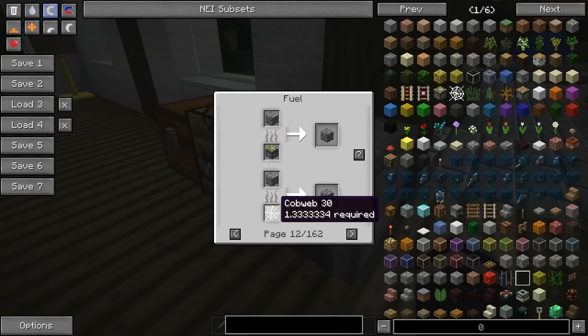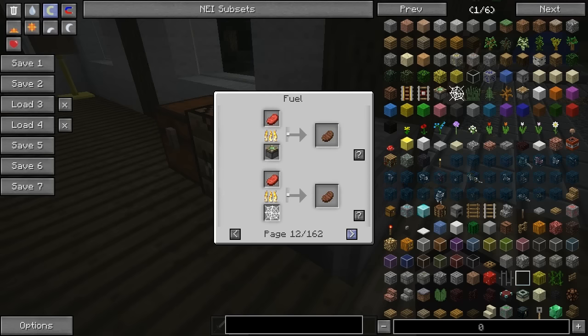The cobweb one actually requires 1.34, which just means add 2 in there - it will burn, but 1 won't do it and 2 is too much, so you have to find the equilibrium. Sticky pistons work as well as regular pistons. Grass and fern will work, requiring 4 for the tiny ones. Dead bush requires 2. And some items just don't require anything.